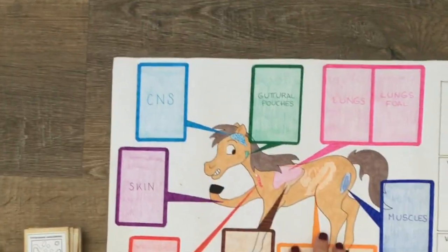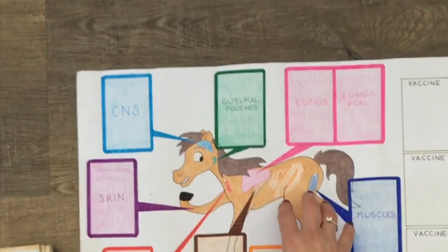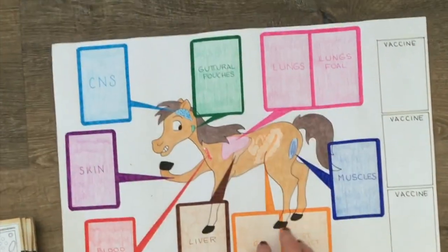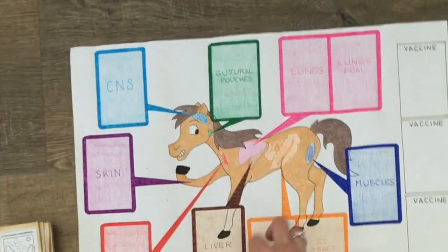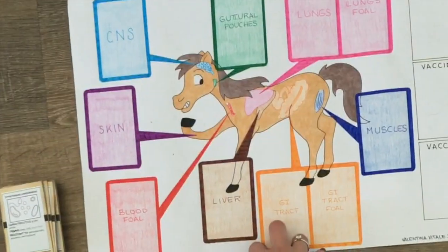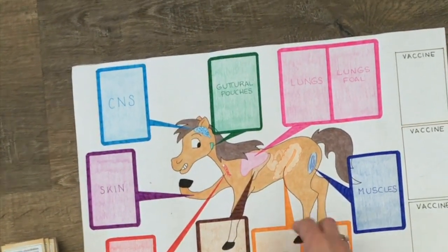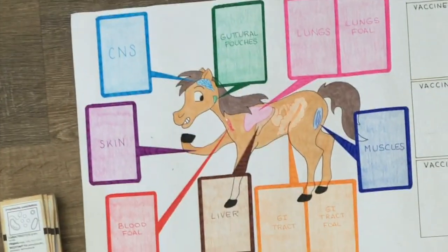When an antimicrobial card is played against a bacteria, both cards are removed from the board and discarded. The antimicrobial is assumed to be effective against that bacteria — if it's not, it cannot be played. If the bacteria card also had resistance cards, those are also removed from the game.